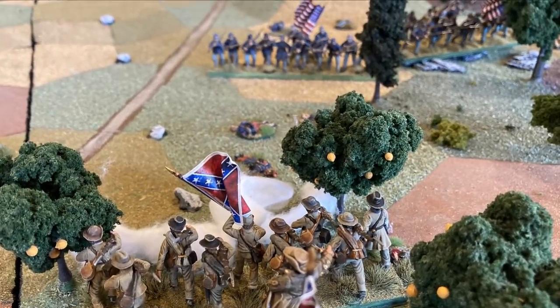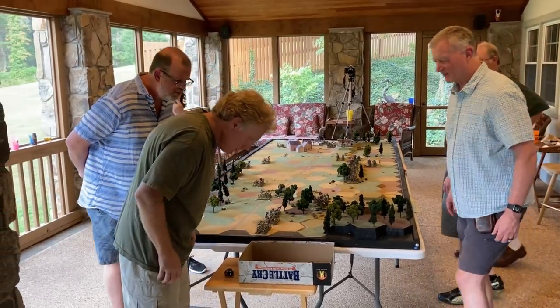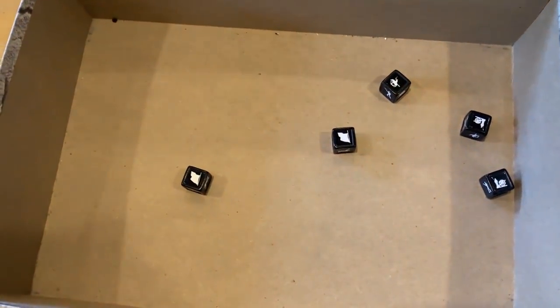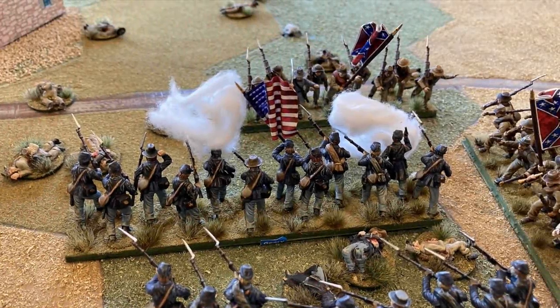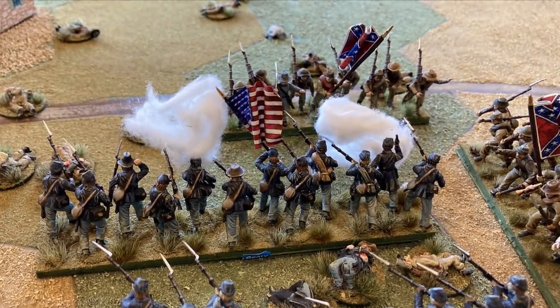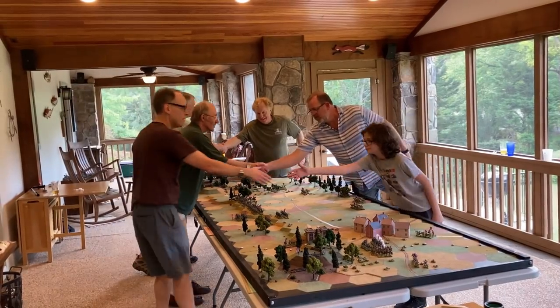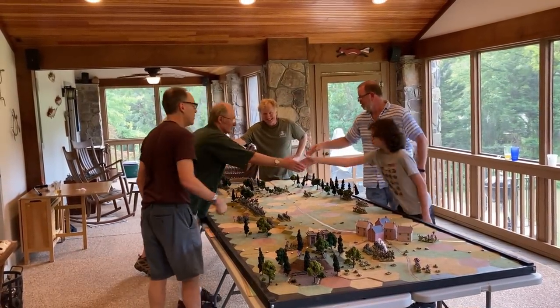Can Longstreet's infantry take another Yankee flag and tie the score? No hits! The Confederate high tide has crested. On turn 13, General Howard's riflemen finally finish off Hayes' battered brigade. The Army of Northern Virginia reaches its breaking point and General Lee orders the retreat. The Confederates will have to try their luck another day.